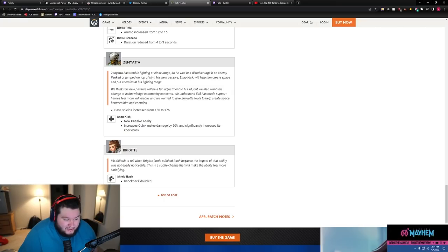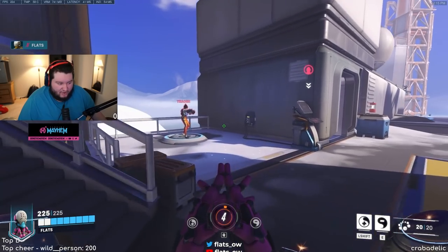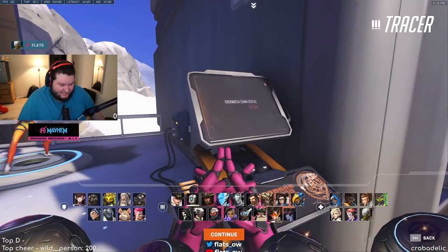Brig buff — it was difficult to tell when she landed a shield bash because the impact wasn't easily noticeable. This subtle change makes the ability feel more satisfying: knockback doubled. I didn't even know it did knockback before. Alright, let's go test these changes!